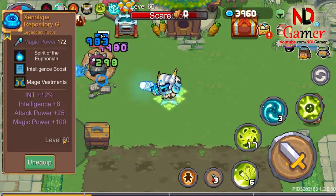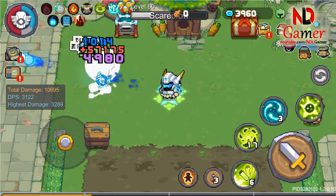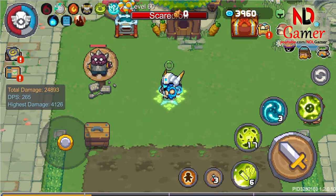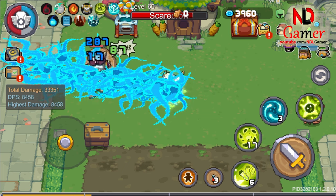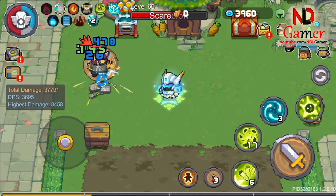Next up is the Zenotype Repository. When firing normally, it shoots electric orbs that also deal electric damage. When fully charged, it summons 6 alien crafts, but these crafts explode, releasing electric shockwaves that stun enemies and inflict electric damage.